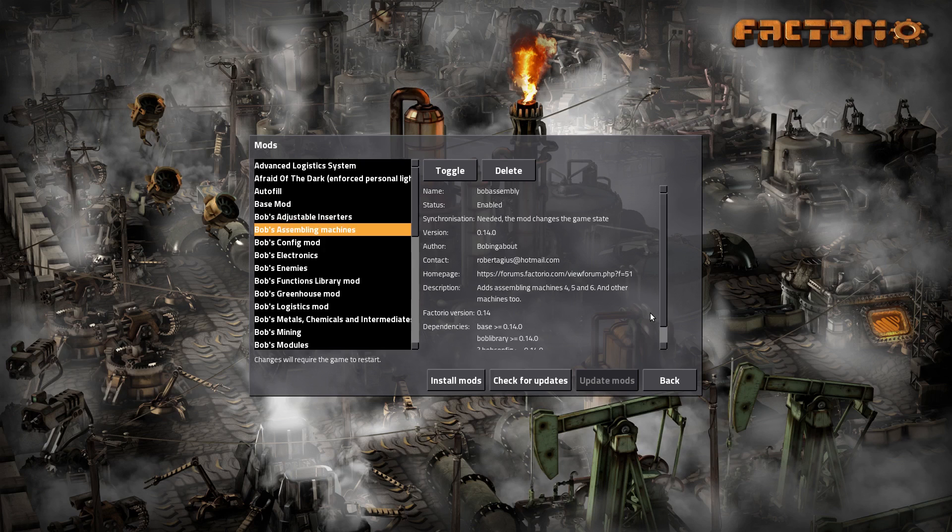Assembly machines 4 through 6, and all the other machines - the electrolyzers and all that - are all in there. The config mod just lets us configure things, which occurs to me I didn't do. So there are a couple of things I'm going to have to change for the second game, but for the first game it's not going to matter much.